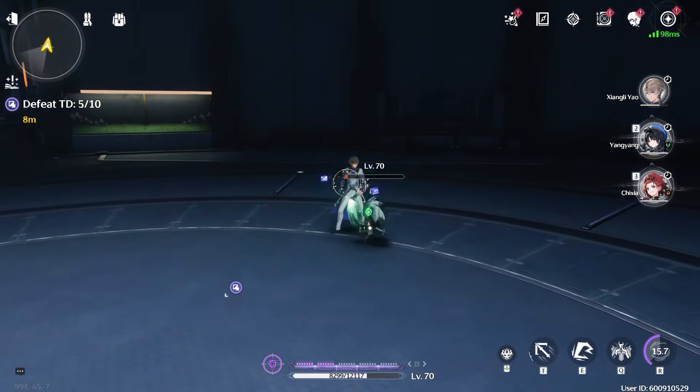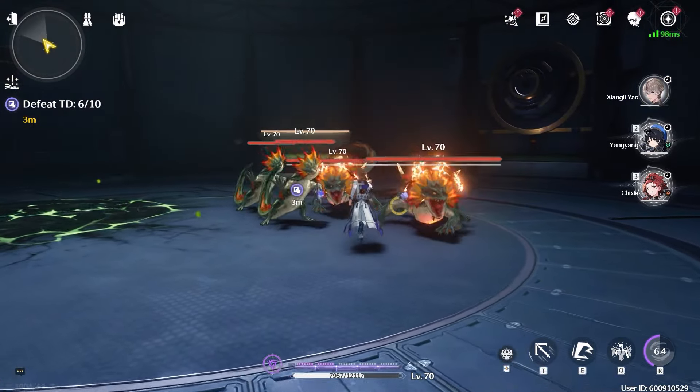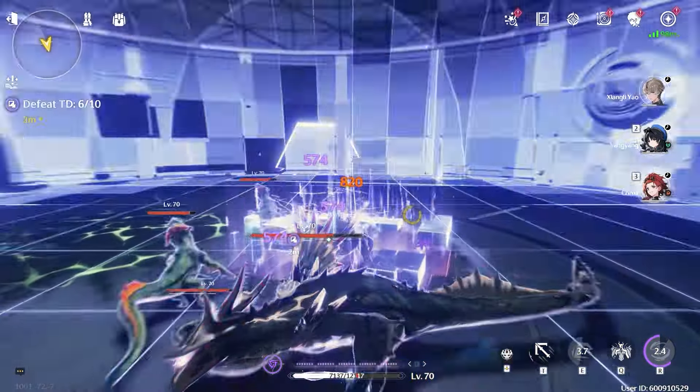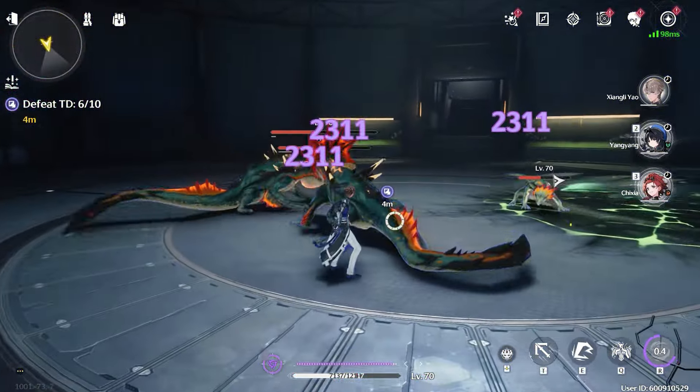For the rotation: use your ultimate, use your ability, then use your normal attack to get the five bars, then use your ability again to do the big damage. This is the core combo for the character — the rotation will of course change when you bring in other characters like Yenlin.